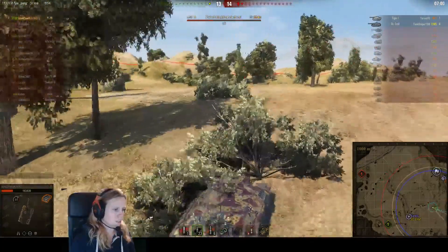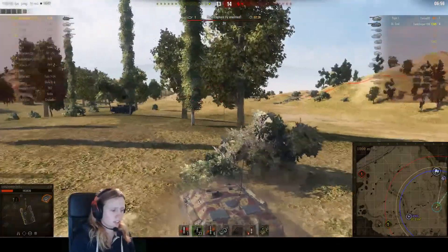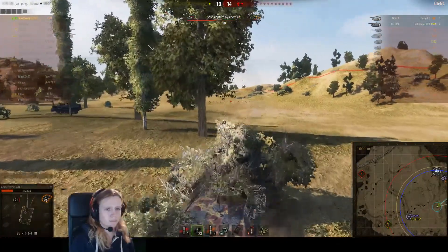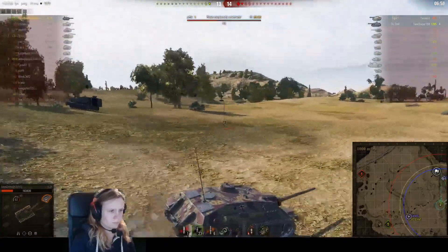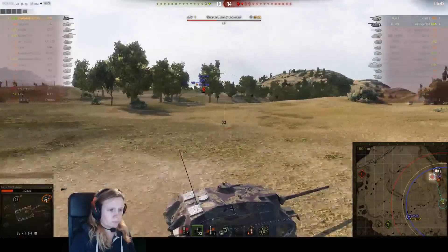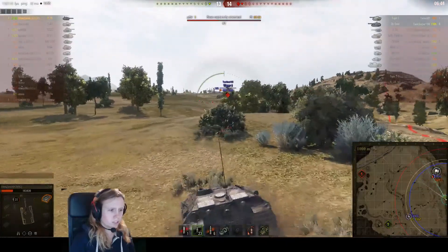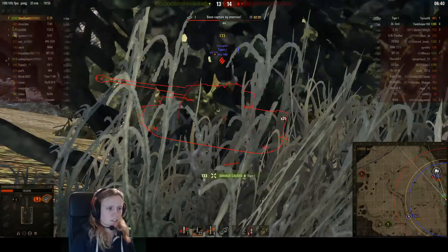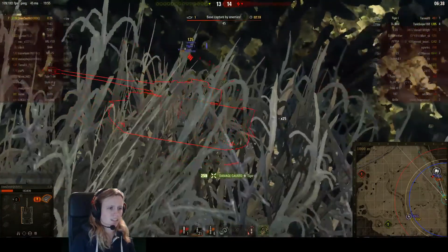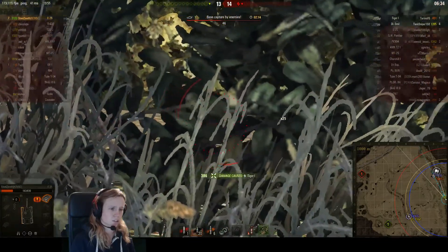The good thing about the E25 is that it is really fast and really fast at turning. There is the Tiger — the Tiger is not capping. Because Steel used the bushes, the Tiger did not spot him yet, so that is why he can put some shots into the tank.